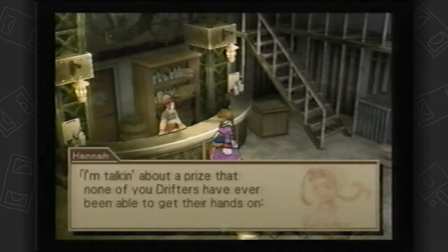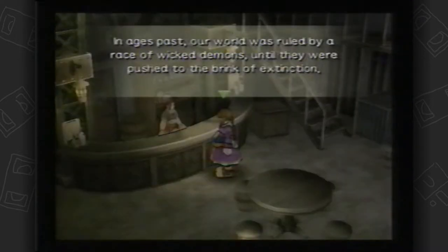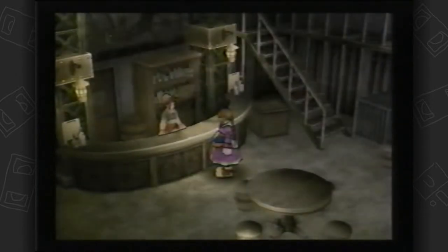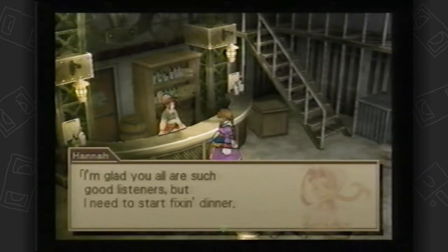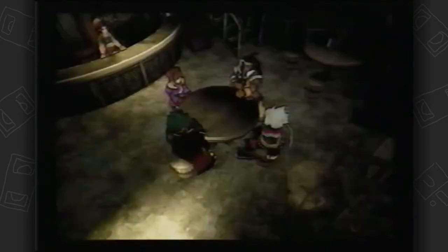I'm talking about a prize that none of you drifters have ever been able to get their hands on — the Eternal Sparkle. In ages past, our world was ruled by a race of wicked demons until they were pushed to the brink of extinction. The Demon Knight assigned three followers to protect the treasure. That treasure was the Eternal Sparkle. And there's rest music, so we also got a rest out of all that. This game...